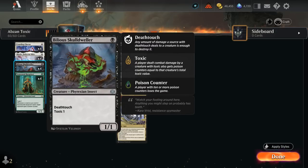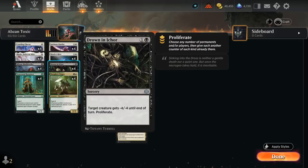The Skulldweller is a 1/1 with Deathtouch and Toxic 1, so if it damages the opponent we get to apply a poison counter. At 2 mana there's Drown in Ichor, giving a creature minus 4/minus 4 until end of turn, and we also get to proliferate — which is very helpful since we can proliferate a poison counter if the opponent had one already, synergizing with our goal of applying ten poison counters.